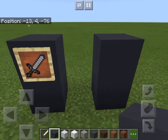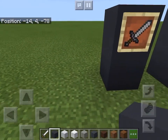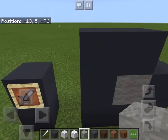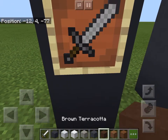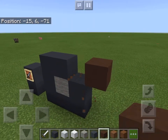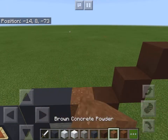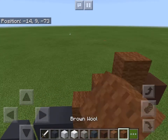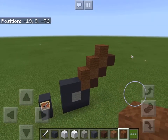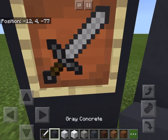We're gonna build right here, go two things up - three things up - sorry about that. We're gonna make a little thing like this, and inside of that will be light gray wool. We're gonna take the brown terracotta and put one right there, one right there, and one right there. Take the brown concrete powder, put it all right there, brown wool and do that. There's that part - as you can see it's already starting to look like an iron sword.